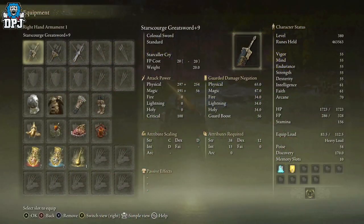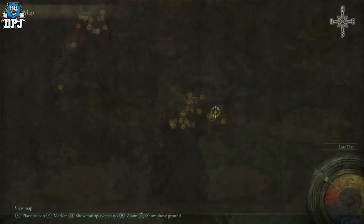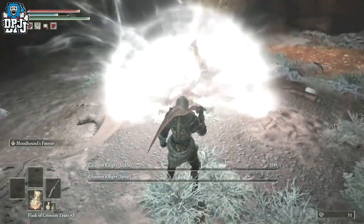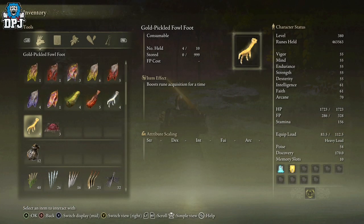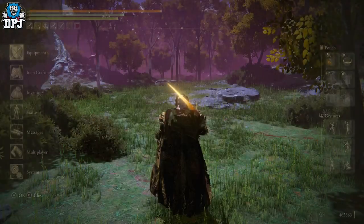To boost your rune gains, get the Gold Scarab talisman, which comes from defeating the boss inside the Abandoned Cave in the Caelid region. You can also boost rune gains by using the Gold-Pickled Fowl Foot item, which can be crafted or bought from Patches. I don't think you need them on top of the Gold Scarab, but if you want extra runes, that's what you do.